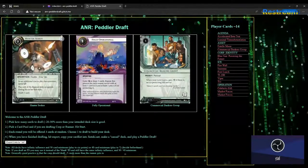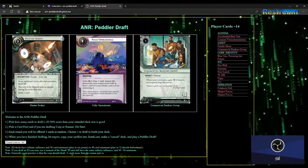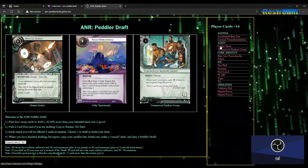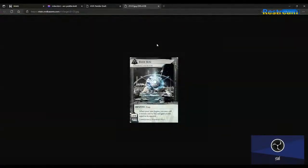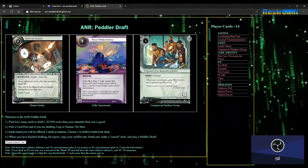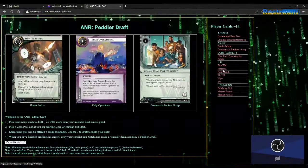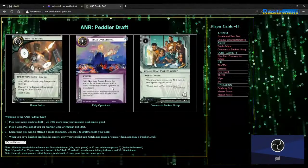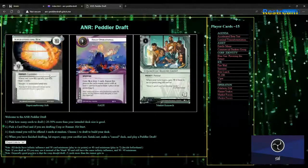Oh my gosh, I've been given the chance to build around a really janky combo, so I'm going for it. I'm just going to hope the rest works out. We've got Estelle Moon, we've got one of these, we've got this. I wonder if this trigger would allow me to do both — 'when your turn begins, blah' — so no, you would have to... Actually I could pre-rez, and then this, and then this. Oh my gosh, I've been offered three high-stakes jobs so far and at least one piece of ice protecting it. I've taken two of them.